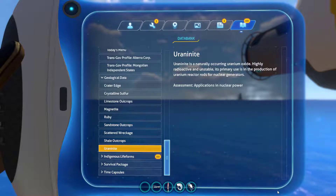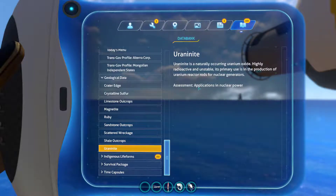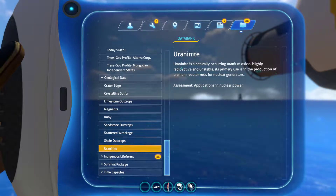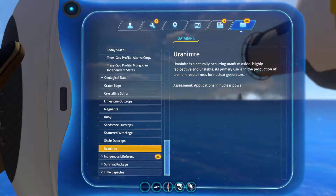The final one — Uraninite. Assessment: applications in nuclear power. This is going to be the last one right now because it's been thirty-seven minutes in the video. Uraninite is a naturally occurring uranium oxide — highly radioactive and unstable. Its primary use is the production of uranium reactor rods and for nuclear generators.